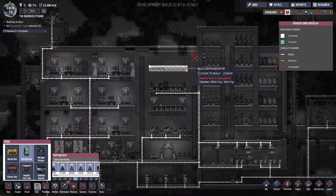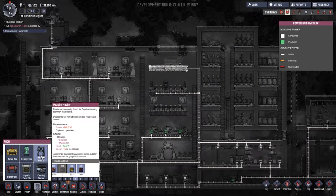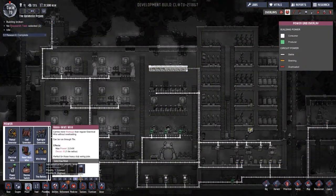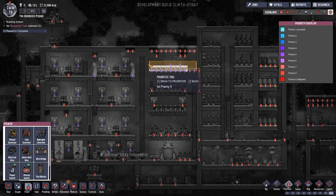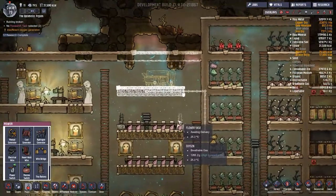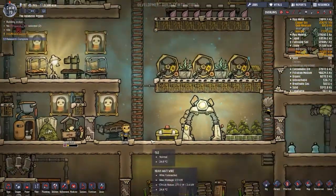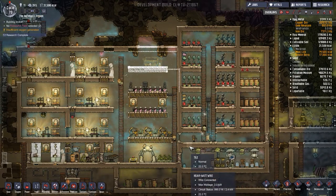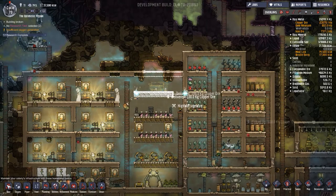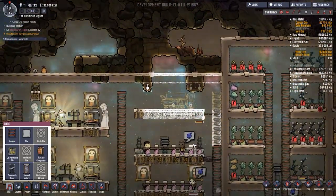I've got a few too many jobs on the go here. Research has been done - this means we have a few things I want to put down: I want to put a refrigerator up here somewhere and a cooking station. Microbe musher - I think we're well past the point of wanting the microbe musher. Let's get heavy wires down and then we'll up the priority on everything, as we are finally at the point where we want all of this made. There's algae here - I wonder how long it's been here. Turner is idle - let's put him on his job. Specialization does not appear to be the way to get them to do auto jobs.